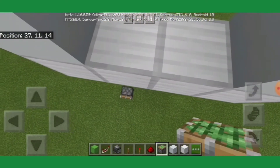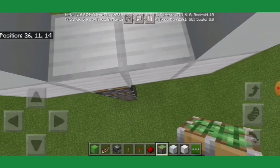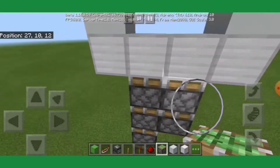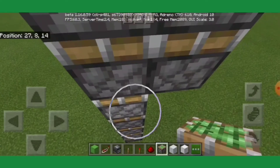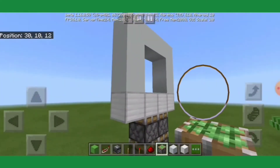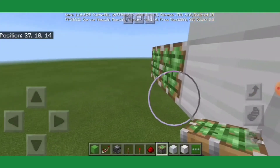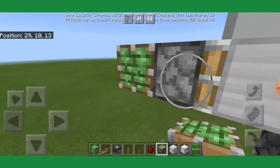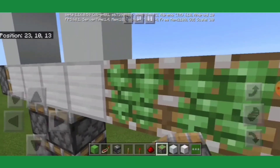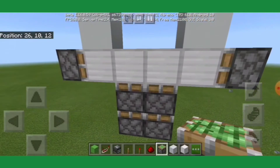As for the piston layout, you want to place exactly 2 sticky pistons facing upwards underneath these 2 blocks. And then you want to go out 2 blocks, remove this block, and place a sticky piston facing into this block. And you want to repeat the same thing on the other side — 2 out, remove that, and a sticky piston facing into the block. And that is the layout.